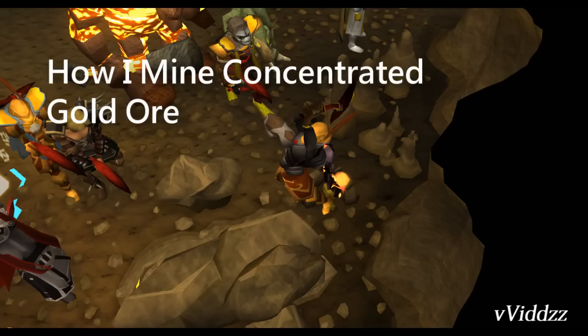Mining concentrated gold ore at the living rock caverns gives about 100 to 110,000 XP per hour. This is a very quick method I've been using since I could mine concentrated gold ore, and it's probably the best way for you guys to do it as well. It's nice that it's about 100k XP an hour because it's easy to gauge time between leveling — for example, if you're 500k off the next level, that's about five hours of mining.